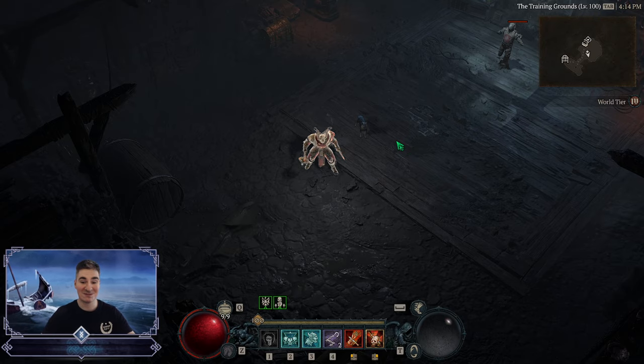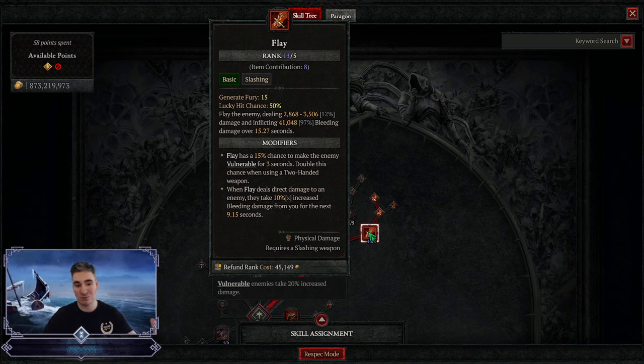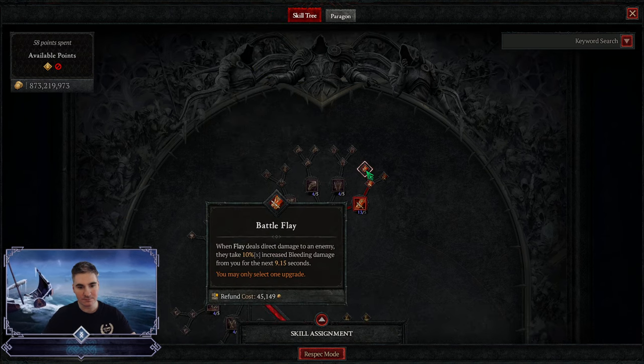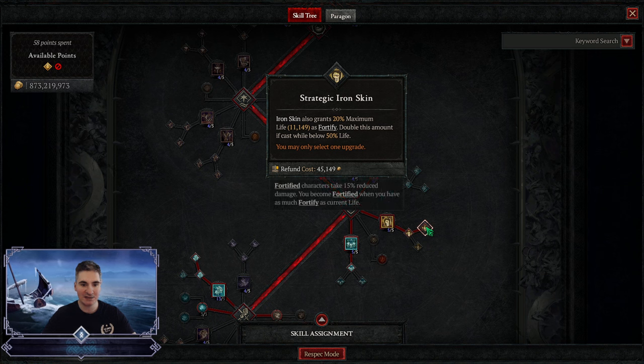Now we're going to talk about the skill tree. Flay is maxed out — I got 13 out of 5. This build doesn't really have masterworks yet, so there are a lot of improvements there and the damage will be much higher. You want Battleflay for even more bleed damage. Next up, we want Iron Skin — I'm using the aspect for this which gives you unstoppable and damage reduction. I'm using Fortify here; I know most barbs use heal here but I felt this build is really lacking in fortify.